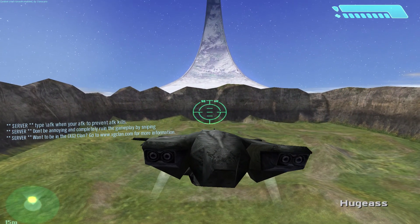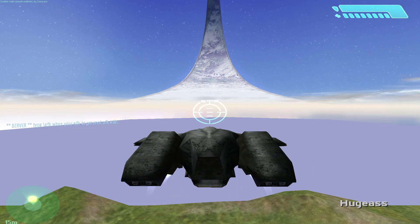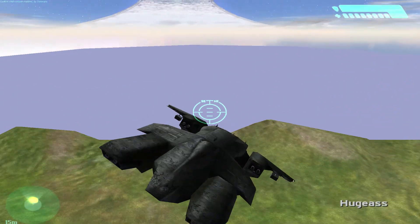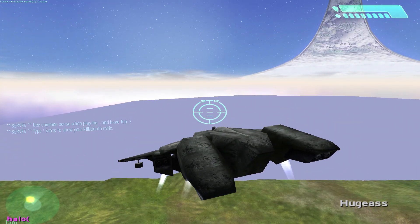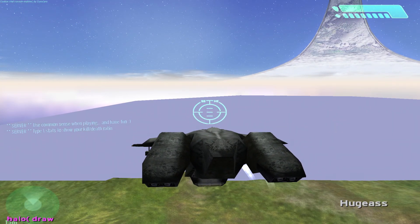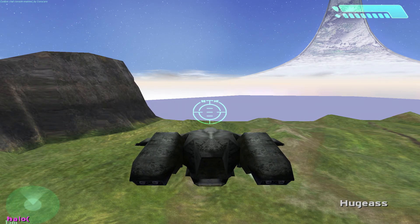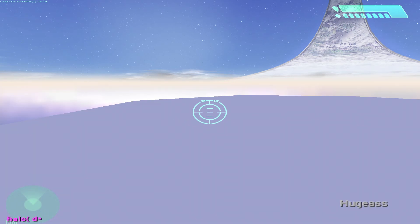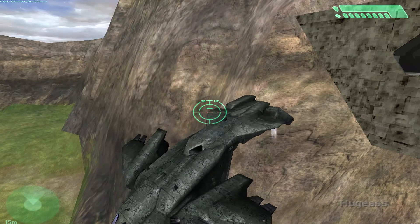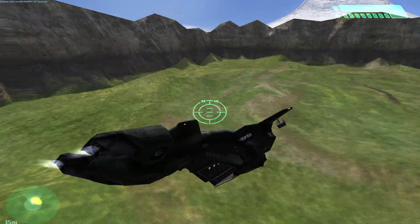The next command is draw. It basically controls your draw distance, which is how far you can see. If you type draw and then a number, you will set your draw distance to that. I'm going to set my draw distance to 999 — I could only see 999 units. So let me set it to draw 99999, throwing a whole bunch of 9s in there. That's basically draw.